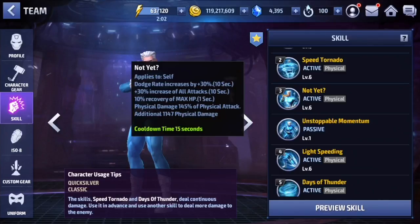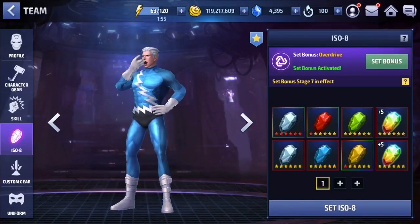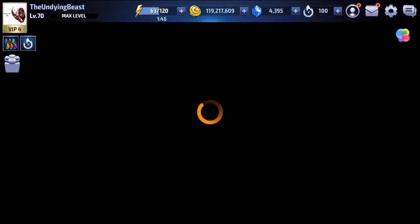It's completely up to you how you want to play Quicksilver. If you have an offensive ISO set on him — which he doesn't really need — you don't even need to use the 3 skill at all. You can just go 5-4-2 and repeat that. Anyways, don't want to keep you guys too long, let's jump into Shadowlands and get this thing on the way.